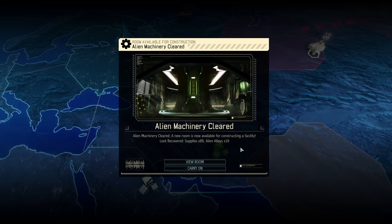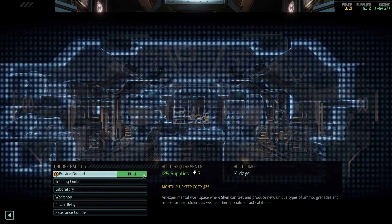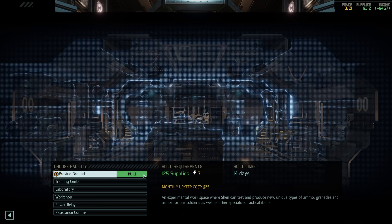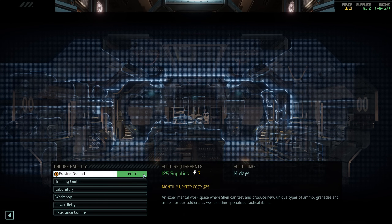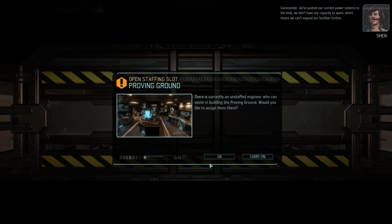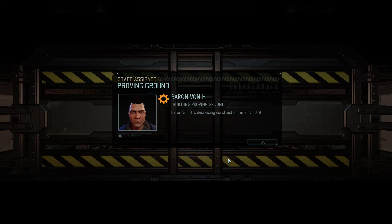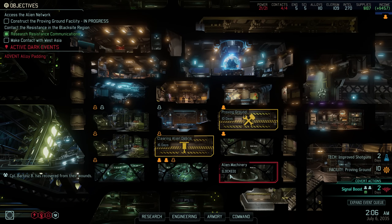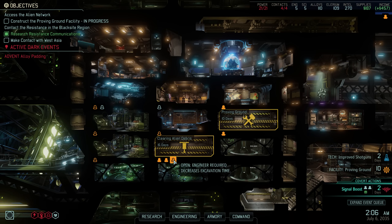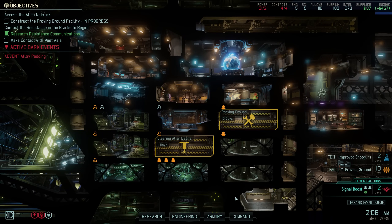We've cleared out some alien machinery, meaning we have a new room available, and we've also gained more supplies and alloys. We can't really postpone it any longer — let's finally build ourselves a Proving Ground. Not only do we need this facility to further the game's main plotline, but it will also be our main source of utility items. Baron von H is assigned to help speed up the building process, reducing construction time down to 10 days. We did have two engineers on the excavation site, so Ophelia Morningstar, Dylan Schmidt, and Isaac Schmidt are now all working together — clearing the next building space will take just 11 more days. With another month behind us and the Proving Ground finally underway, we've reached a good point to make the cut for today.